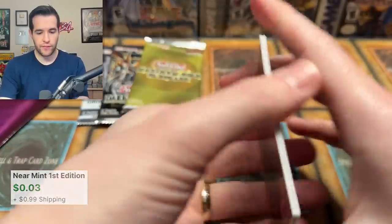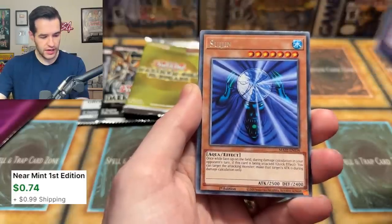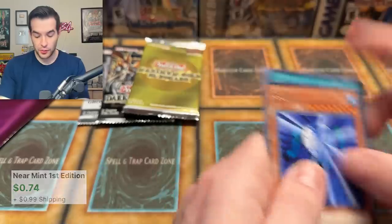Maze of Memories — let's go. We have a Branded Utopia. Wait, what? Is that a Euro pack or something? The super was second to the front. That was weird, I don't know what happened there.